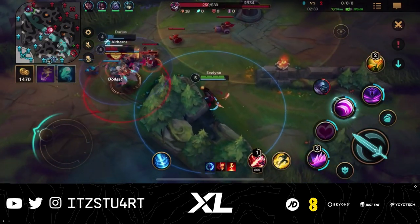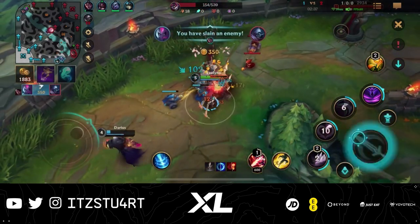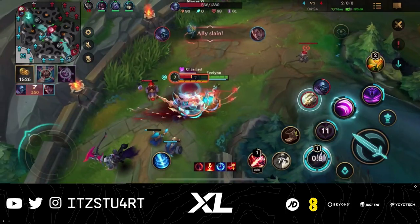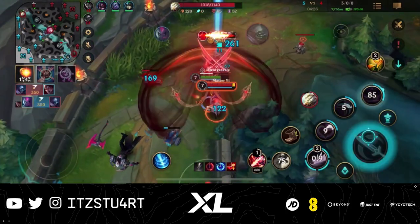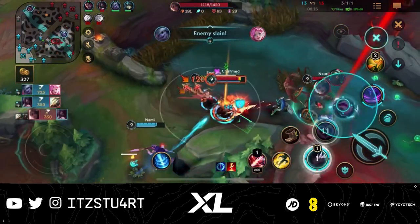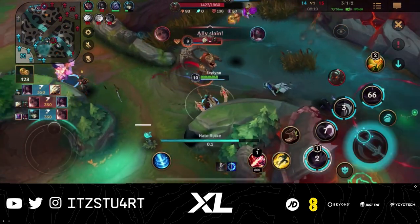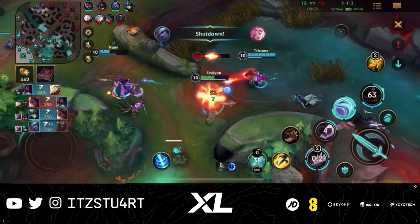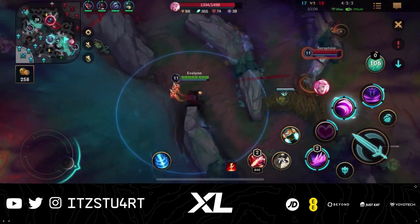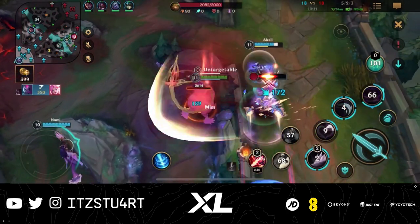Hello everyone, welcome to today's Wild Rift Guide. In today's guide, we're going to be taking a look at Evelynn, Agony's Embrace. Evelynn is an AP assassin that is played in the jungle. She's a very easy and simple champion to understand with only one thing in mind: Evelynn always wants to quickly assassinate enemies and get out before she dies. Before level 5, Evelynn is very weak, but once she reaches level 5 and has her invisibility, you can use this to get around the map and gank any lane with ease.